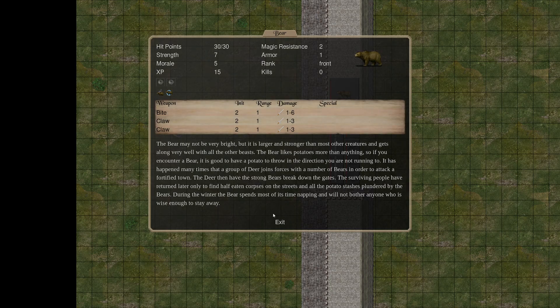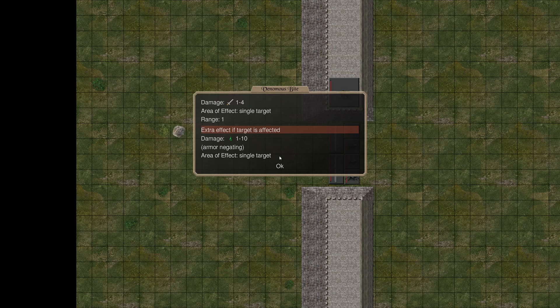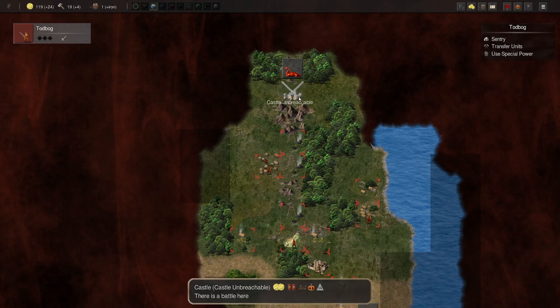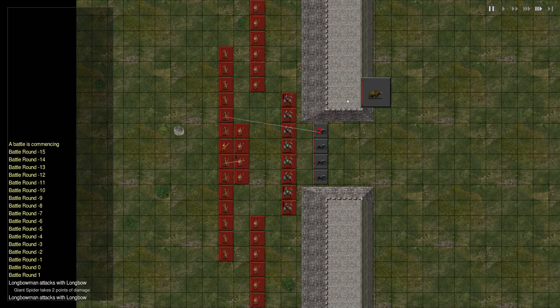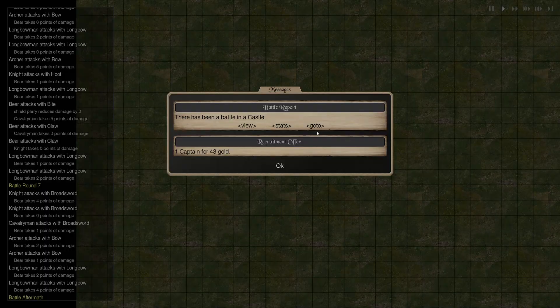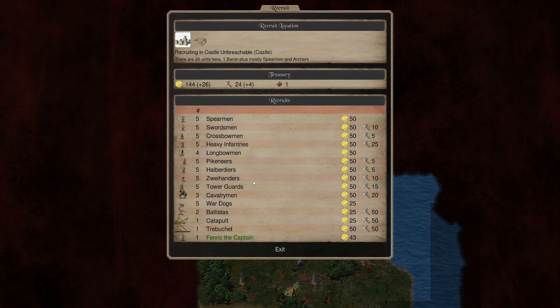Castle Unbreachable has a bear and 4 giant spiders. The bite is definitely terrible and 28 hit points is pretty bad, but with the army we've got we should be able to destroy it. Let's get ourselves another castle. Let's view this battle: since they don't have ranged attacks they're not holding the walls — they're also animals. We'll advance up and murder them with all our ranged attacks. They do have 1 armor, and their poison will affect my guys if it can pierce. In the end I lost two cavalrymen to poison, but not bad to get another castle. Now I have another recruit point here and can buy troops.